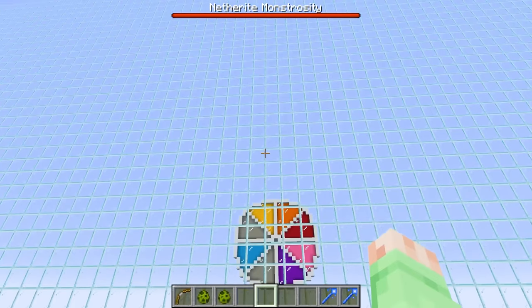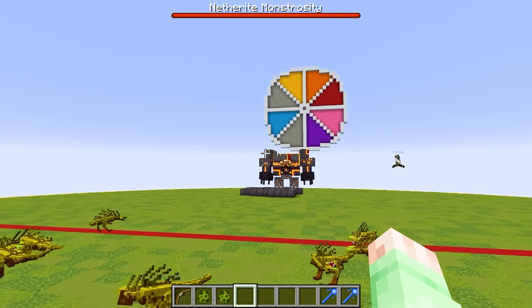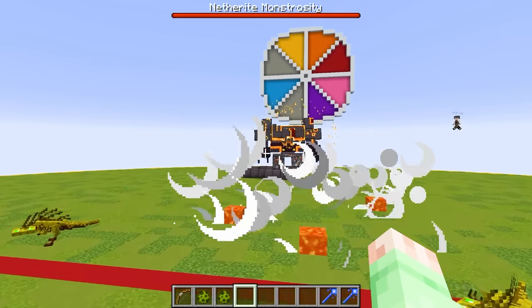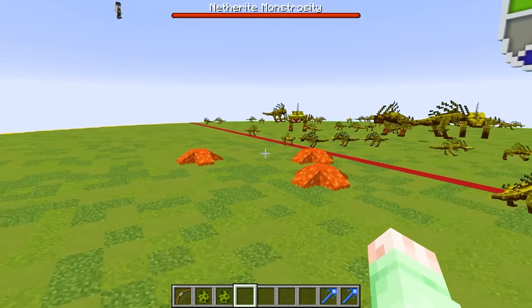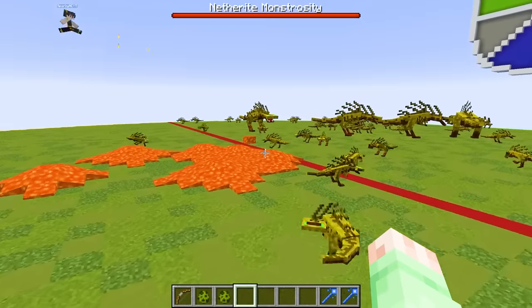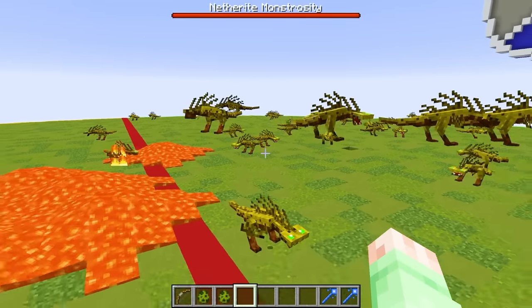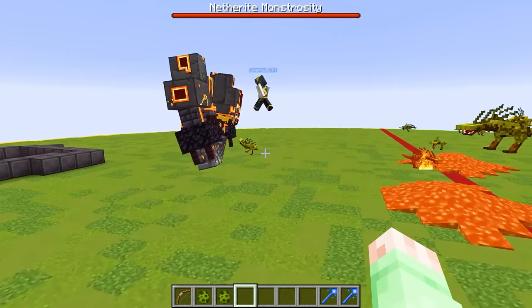Let's drop the walls in three, two, one. Boom — the walls have dropped. Your mob is already shooting lava! I didn't even know he could do that. That's pretty cool, but I don't think he's gonna be able to defeat my mob because my mobs are just absolutely super crazy. Wait, is he getting harmed by his own lava? No, I think my mobs are attacking him — that's what's happening.